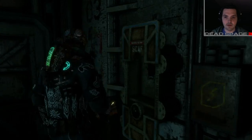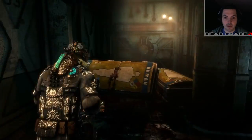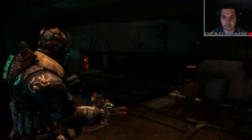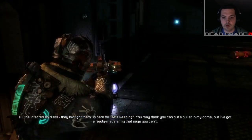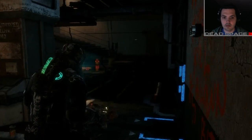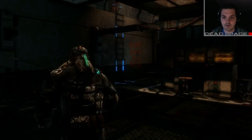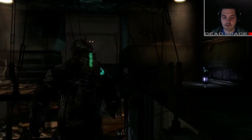Can I go this way? Oh, there's something over here. I don't like all these human remains boxes. Anything sweet? No? Alright, let's do the damn thing. They brought them up here for safekeeping. Oh, it's a stasis thing. But I've got a ready-made army that says you can. I got a hundred bucks that says I can. Must have been ammo.